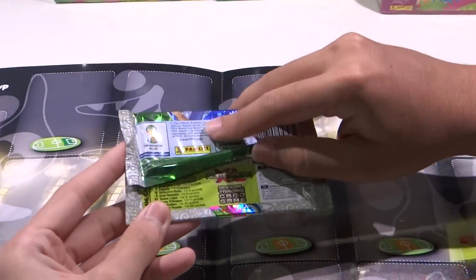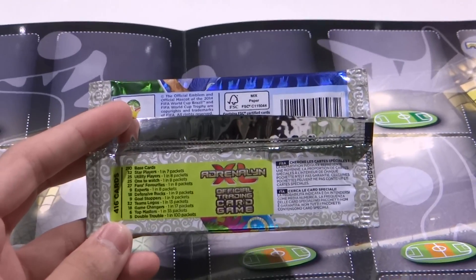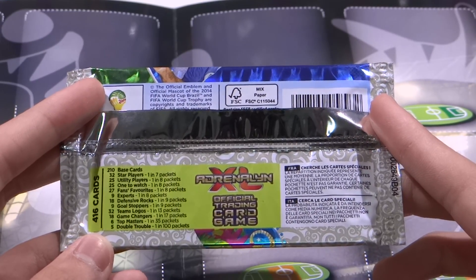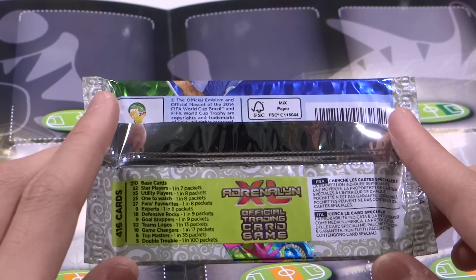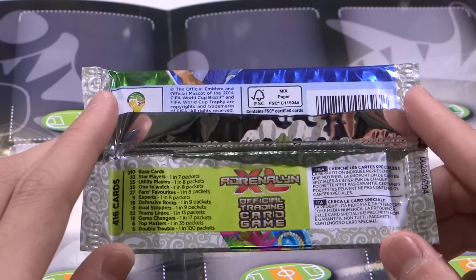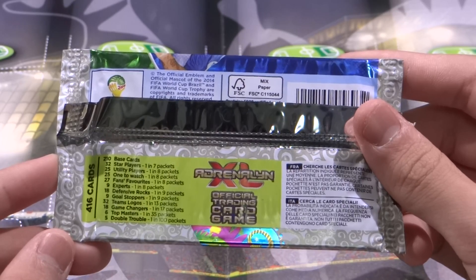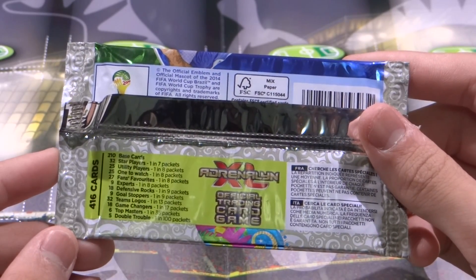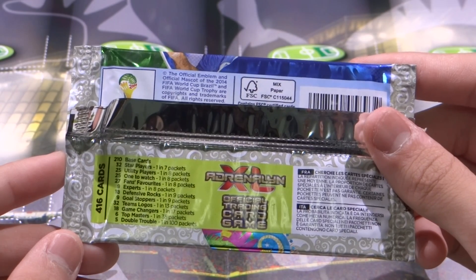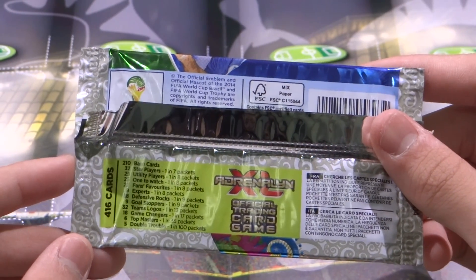Let's go through the cards. There are 416 cards to collect: 210 base cards, 32 star players at 1 in 7 packets, 25 utility players at 1 in 8 packets, 25 ones to watch at 1 in 8 packets, 27 fan favorites at 1 in 8 packets, 9 experts at 1 in 8 packets, 18 defensive rocks at 1 in 9 packets, 32 team logos at 1 in 13 packets, 18 game changers at 1 in 17 packets, 6 top masters at 1 in 35 packets, and 5 double troubles at 1 in 100 packets — simply amazing.